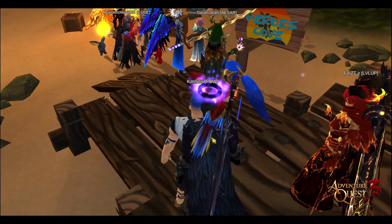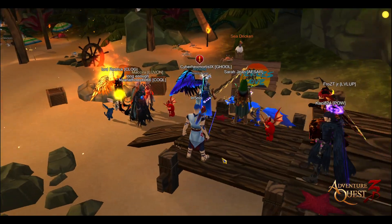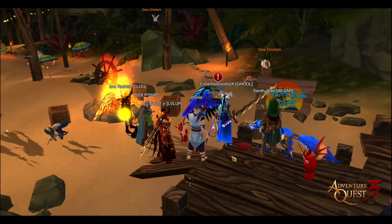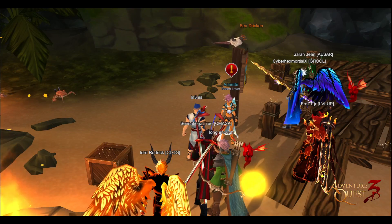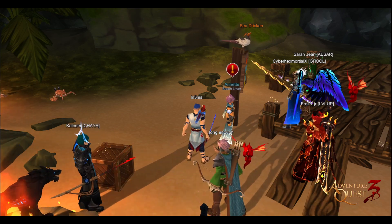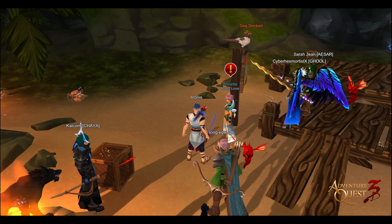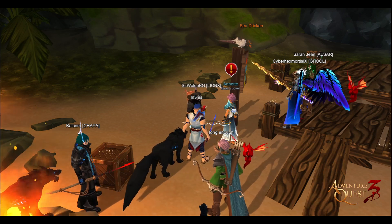This is where you will teleport to when you come in, and this is where Annette is also. We're going to be taking a look at what she has in her shop. She has some new gear, weapons, travel forms, pets, fishing rods, and some Bobblers.